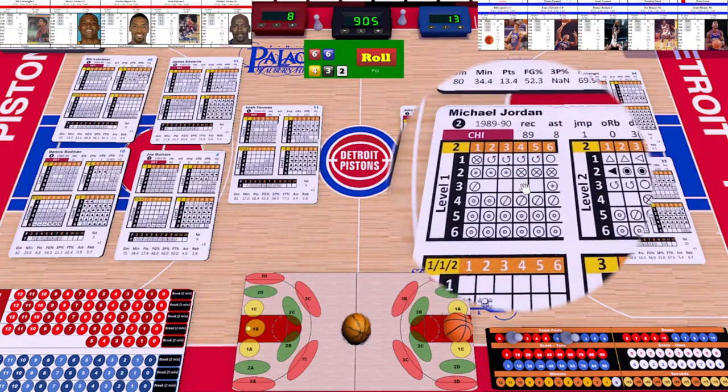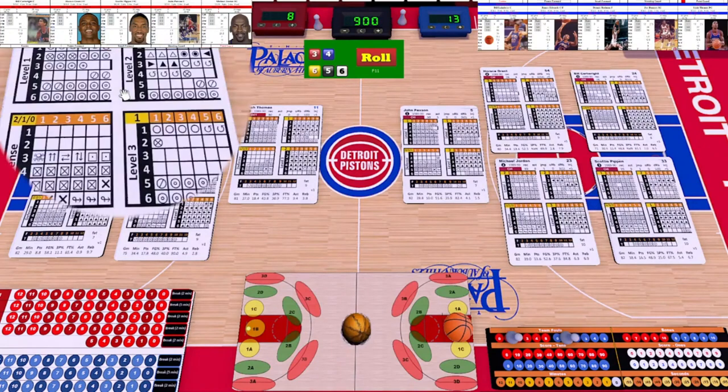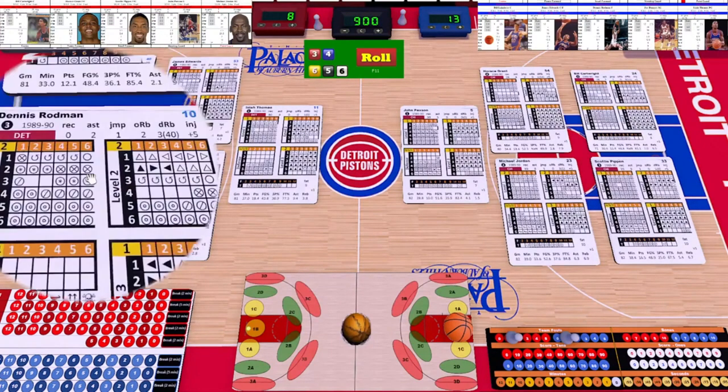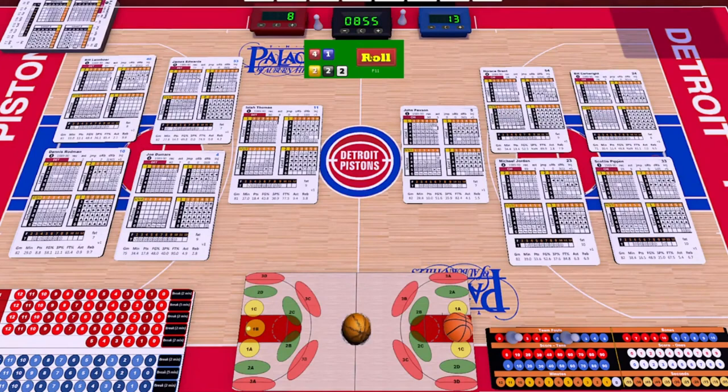Level one, four-three — that's a missed shot by Jordan. Go to the rebound: roll the white die, on a six it's automatically the defense that gathers it. Pistons get the rebound, and the highest rebounder on defense gets it — Robin has a three, so Robin gets the rebound.